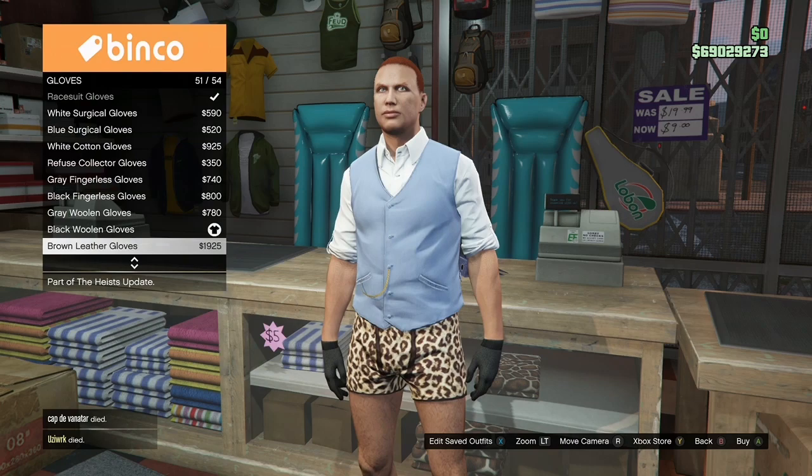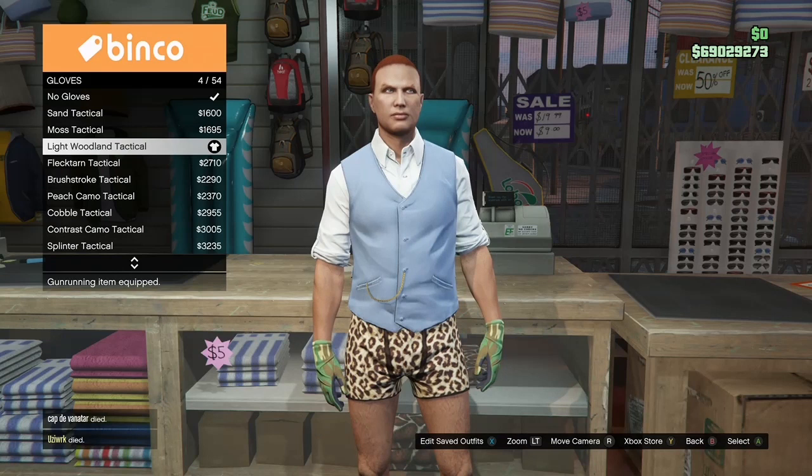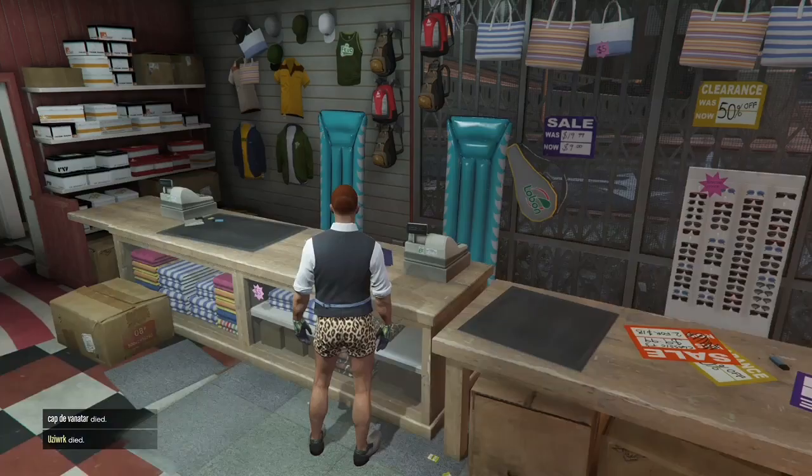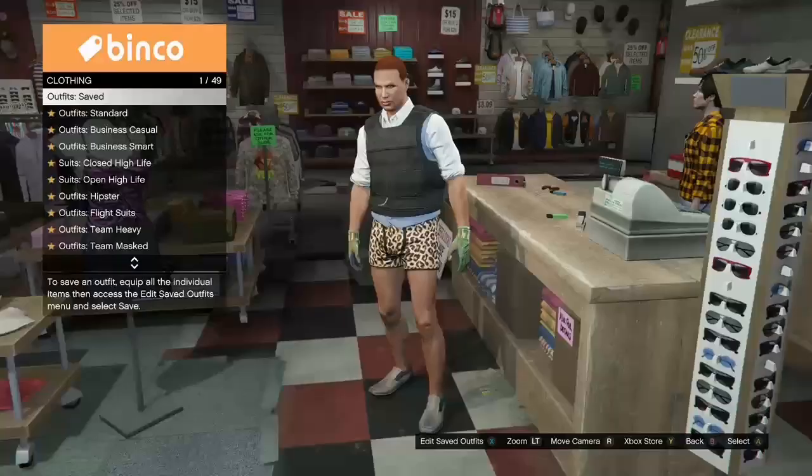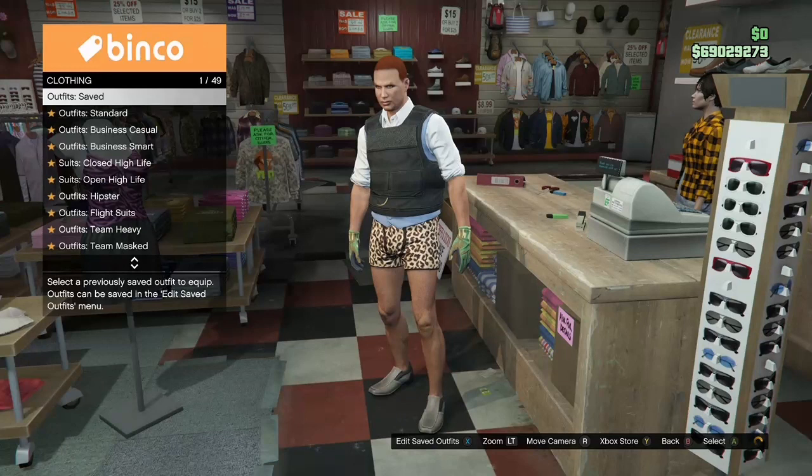Once you've got the light woodland tactical gloves on, back out, open up your interaction menu, go to your inventory, go to body armor, and show the standard body armor. Once you've got that, go ahead and save it underneath your third outfit — this is going to be the fourth outfit you see in the thumbnail.